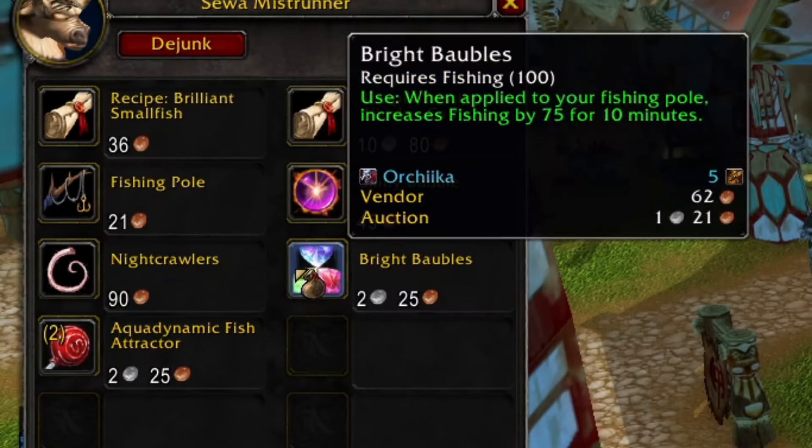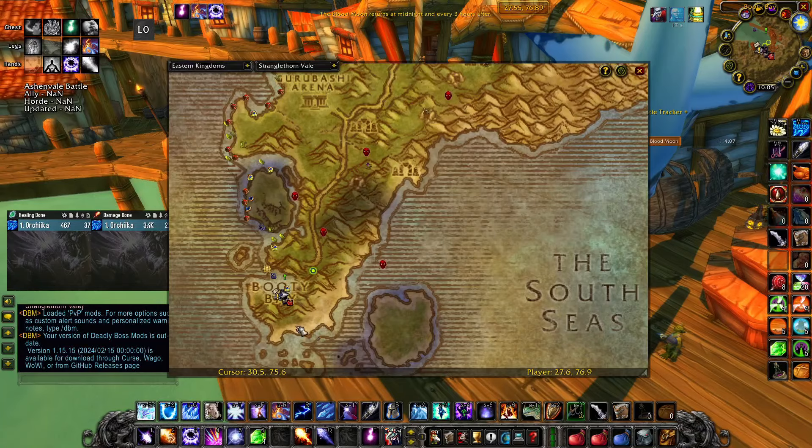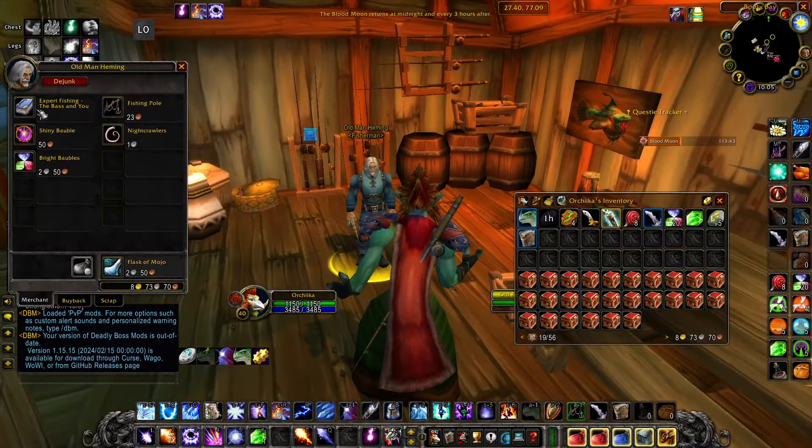For fishing, you need fishing poles so that the fish do not escape from your hook. When you reach fishing 125, go to Booty Bay and buy and use Expert Fishing from Old Man Hemming to unlock your fishing up to 225.